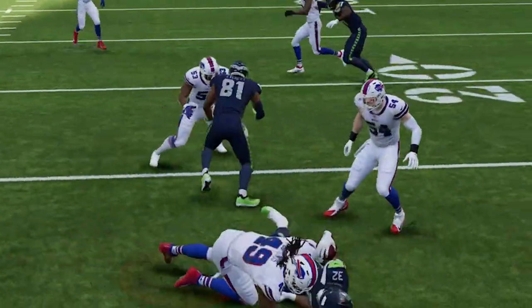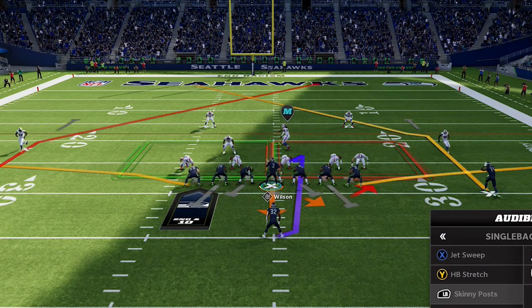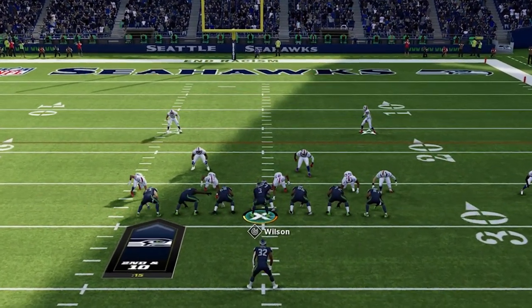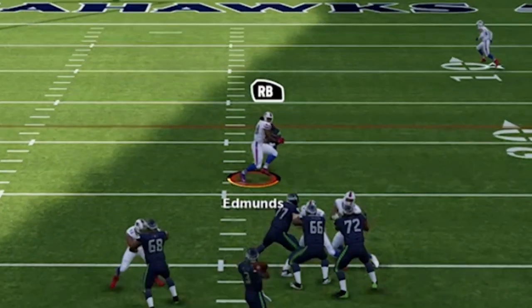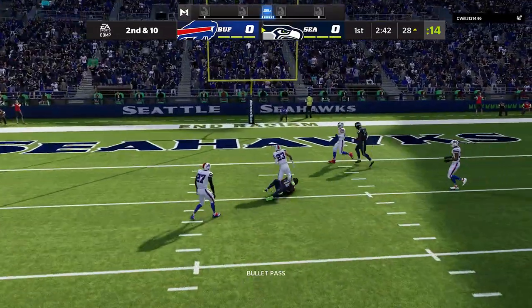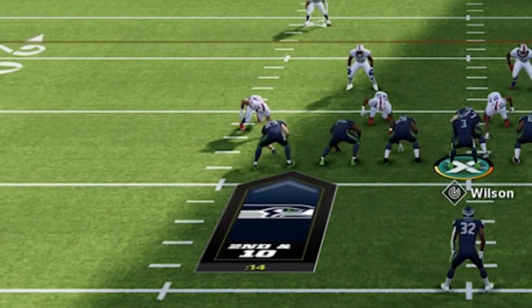On the next play my opponent starts taking it seriously and switches to usering the middle linebacker, shutting that run down. But that's fine — that's part of the process. Bringing that user linebacker forward and down sets up the pass plays. Now I'm in the Skinny Post. Watch the user middle linebacker — he essentially just drops back because there are no short or intermediate routes to draw his attention, and I throw the ball right over the top to a much deeper route. I want to rewind and show the read structure of this play.